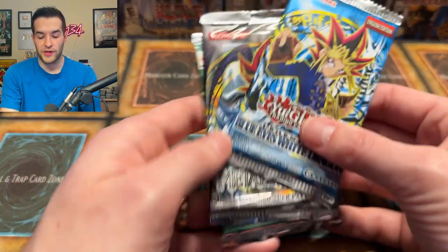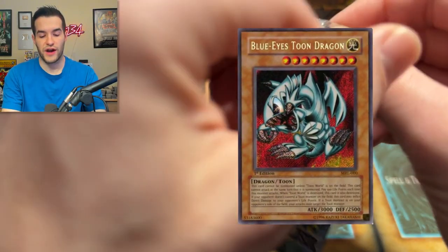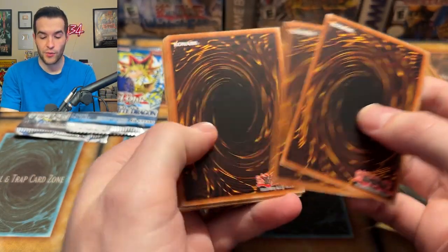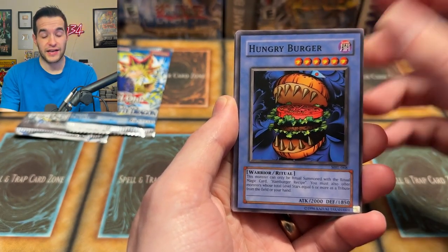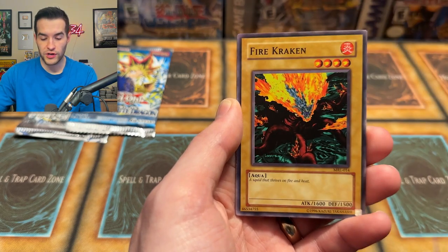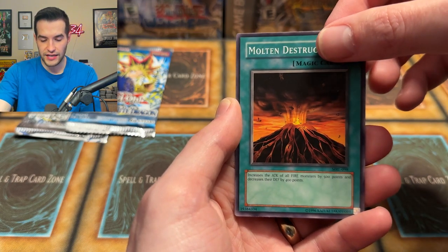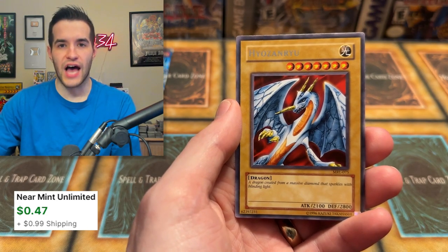We're ending it off with the top three — the big three: Blue Eyes White Dragon, Metal Raiders, and Magic Ruler. Starting with the original print Magic Ruler — will we pull the Blue Eyes Toon Dragon? We've been searching for one recently. We did pull a first edition one somewhat recently out of a random first edition pack which was pretty amazing, but it's been a while. Hungry Burger, Commencement Dance, Metal Fish, The Darth Maul, Ancient One of the Deep Forest, Fire Kraken, Dark Witch, Molten Destruction, and finally — no Blue Eyes Toon Dragon, but it is Hiyozanru — one of the most fun Yu-Gi-Oh names to say ever.